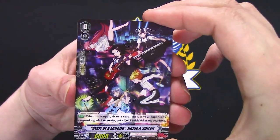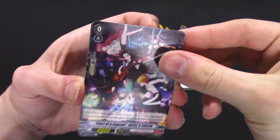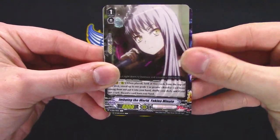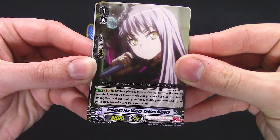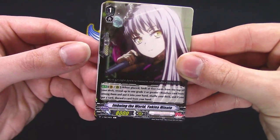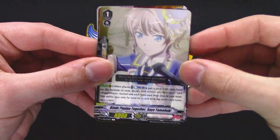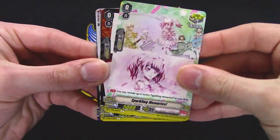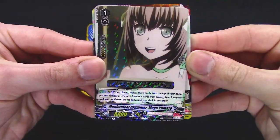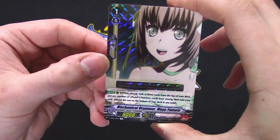That's actually a pretty cool starter. 'Imbued in the World' — when placed, look at five cards, reveal two Roselias, shuffle your deck. I feel like there are three different sub-archetypes: Pop and Party, Roselia, and... I'm not thinking of the third one right now.